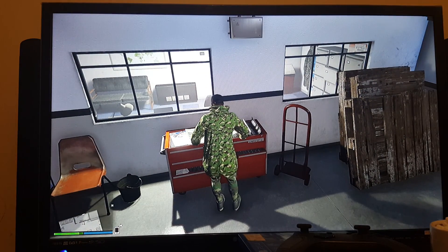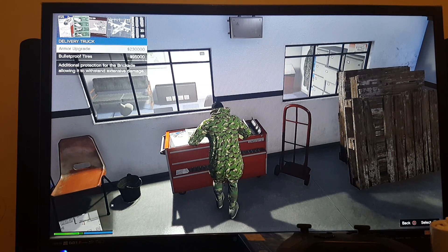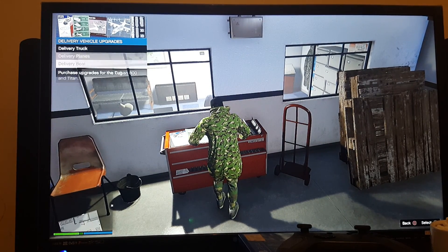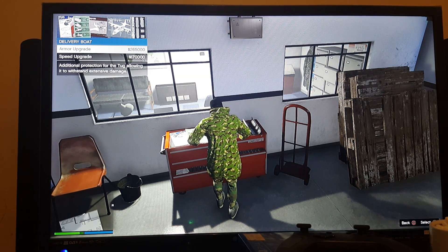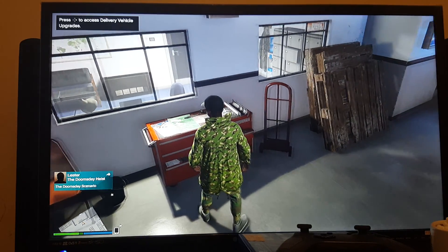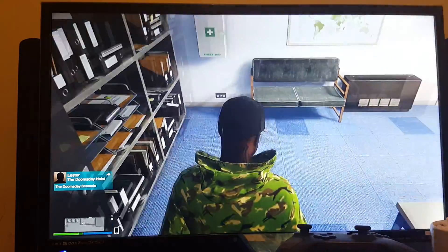I think you put like engine parts on and stuff like that. Here you can request to have your delivery vehicles armoured - like a delivery truck - between 230,000 or 95,000, armour upgrade, bulletproof tyres. Or you can have plane upgrades - delivery plane - you can have 190,000 or 300,000, armour upgrade, jammer upgrade. Delivery boat you can have armour upgrade which is 265,000, and speed upgrade which is 170,000. Which is pretty decent but I've not done any of those yet because obviously I don't have them. I do have the cash but I want to get them all done in one go.